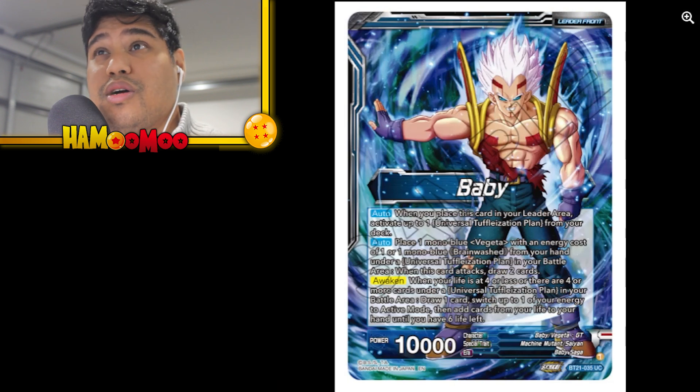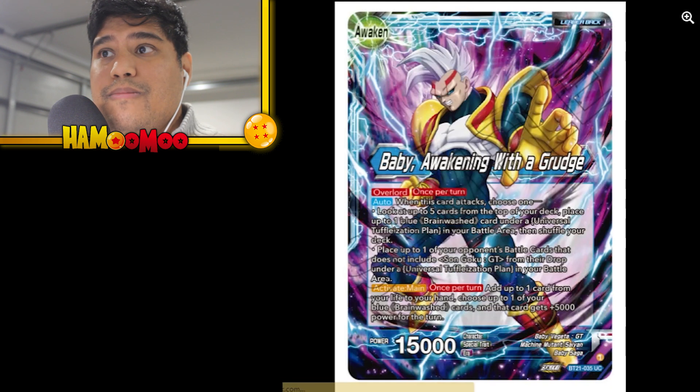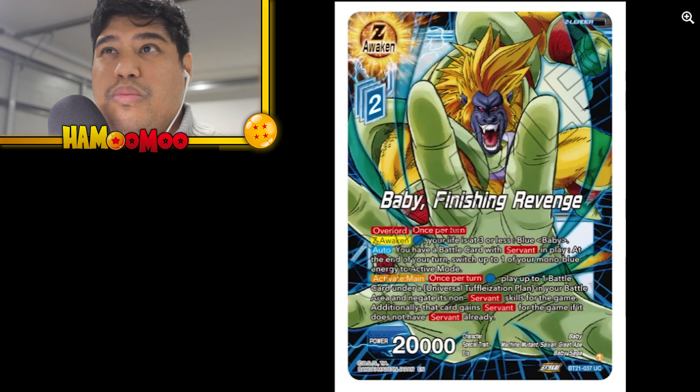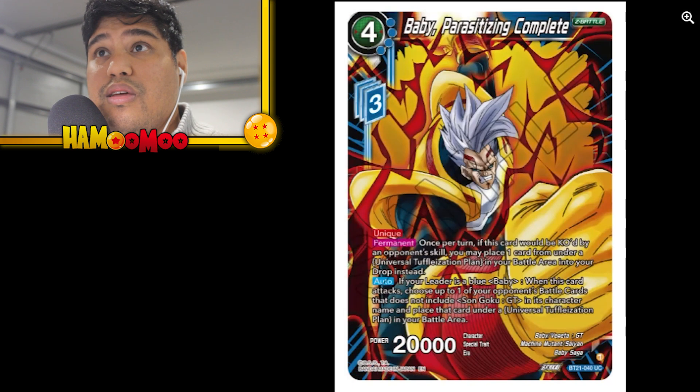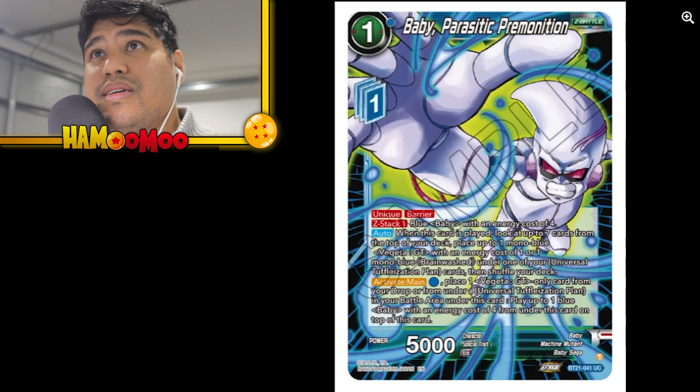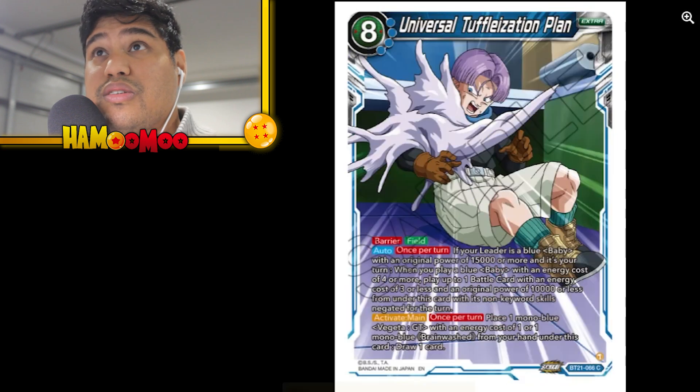I'm a blue player so I love blue cards, but unfortunately the leaders aren't really the best. Baby from GT — it's all right, but I'm definitely not going to be building anything around blue because I already have the decks I need. Baby Finishing Revenge — that's a nice awaken — love the artwork. Baby Parasitic Complete, Baby Parasitic Premonition, both nice as well. And there's Universal Toughalization Plan.